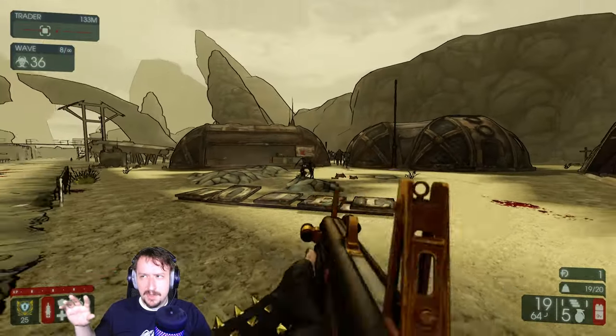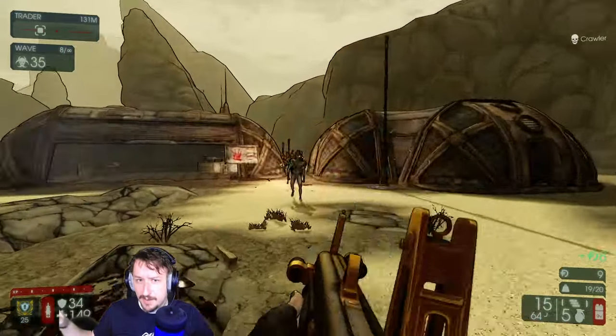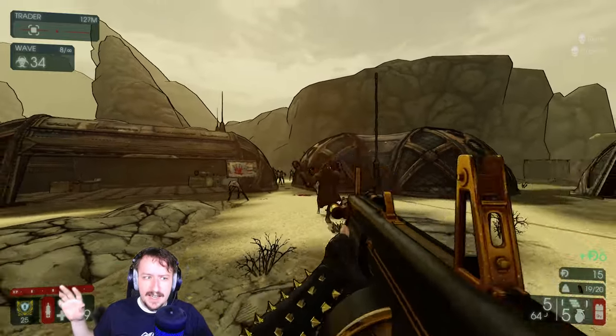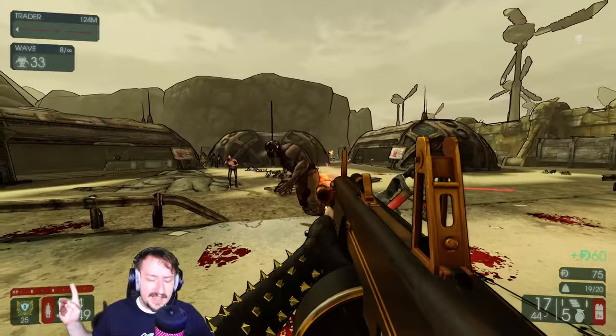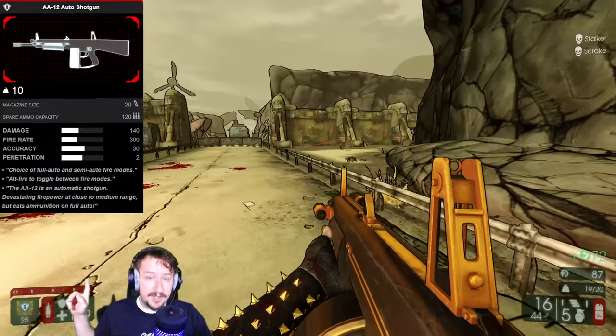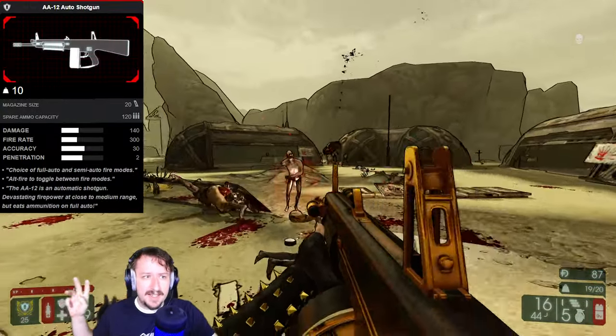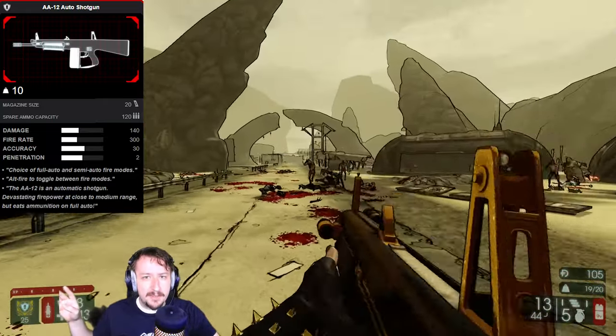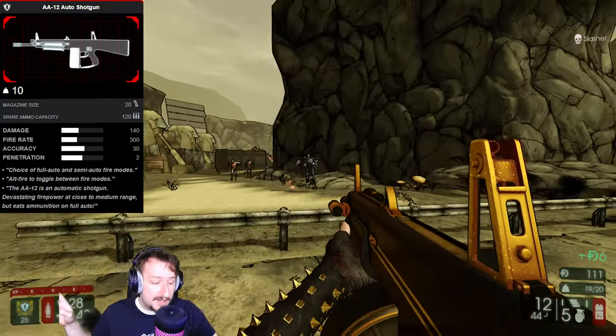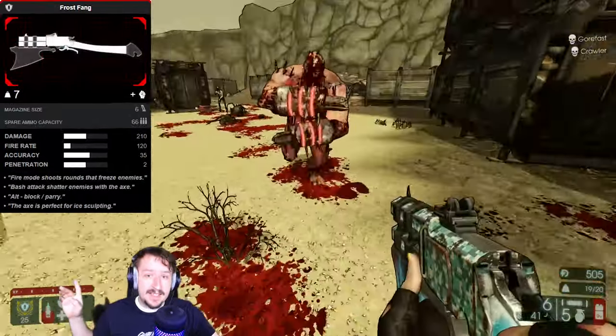Then we move on to Support. Support can actually build however you'd like — it has a lot of weight so you can carry lots of guns, and the majority of Support's guns are really strong. The first build is running the AA-12 as our primary weapon. It does really high DPS, has a large mag size, is pretty accurate, and you can run through ammo quickly but that's okay. It does really well on Boss Wave.